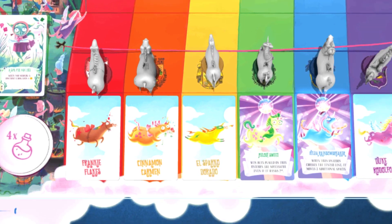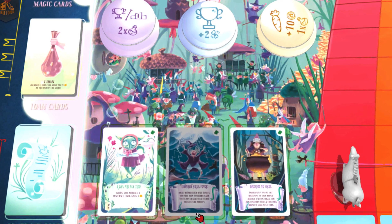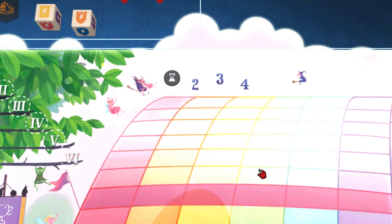As the last step of the results phase, you discard any remaining contracts, reveal three new ones, and move the round counter one space forward.